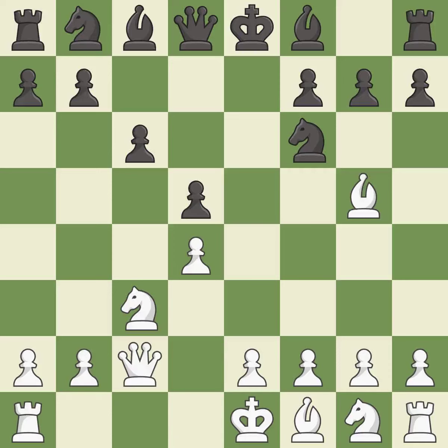Qc2 develops the queen to a useful diagonal and allows white to castle queen's side. b7 develops the bishop toward the center, prepares to castle, and breaks the pin on the knight.